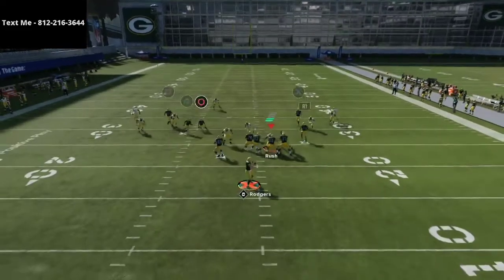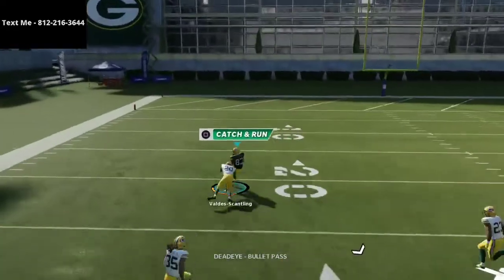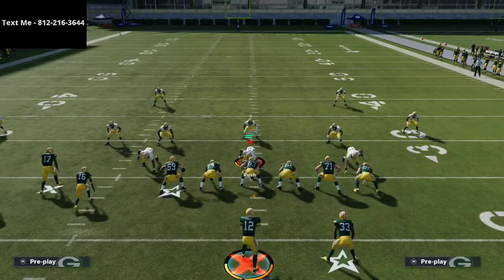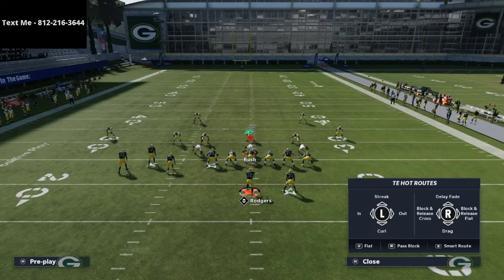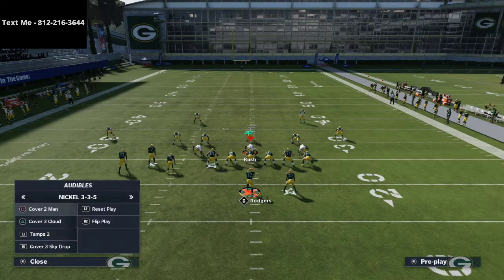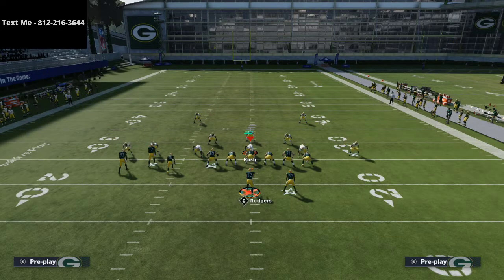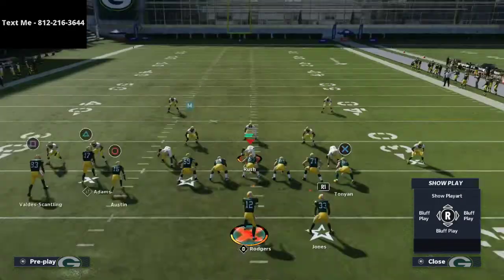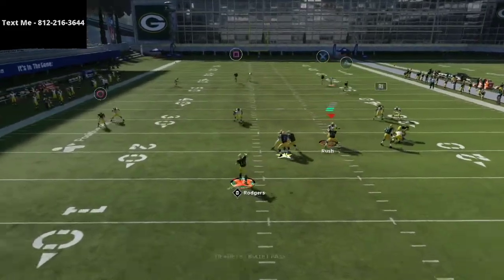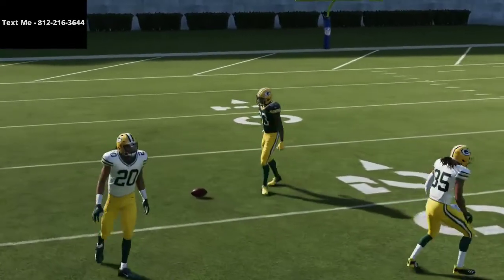At the snap of the ball, what you're going to notice is the square receiver — if you pass lead him to the left side — is going to basically burn the cover three. What's really nice about this is when you utilize the flat route to the left side it makes it happen significantly faster. Let me show you — I'm going to go to cover three sky out of the three-three-five normal and flat route Tavon Austin again. Watch how this flat route pulls that zone so well.